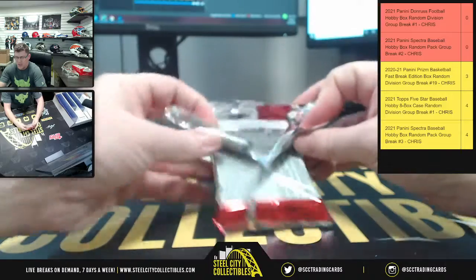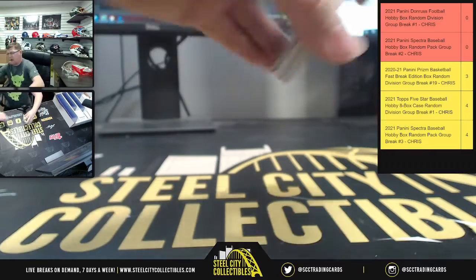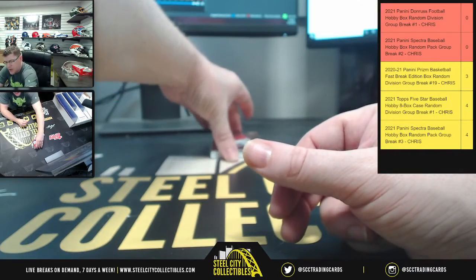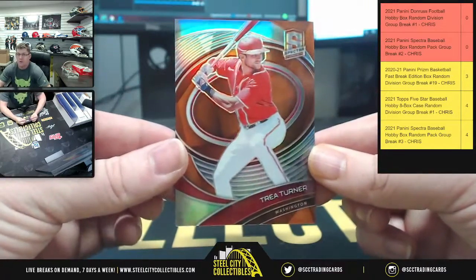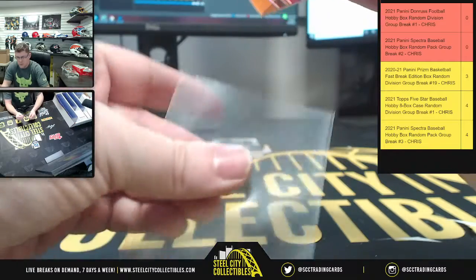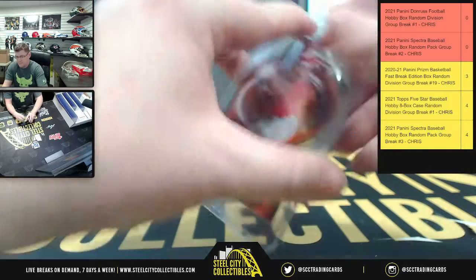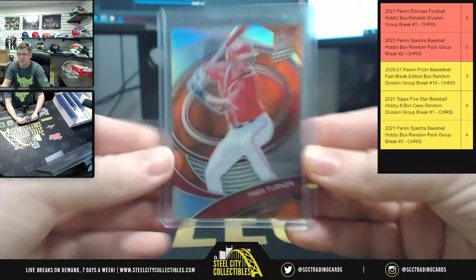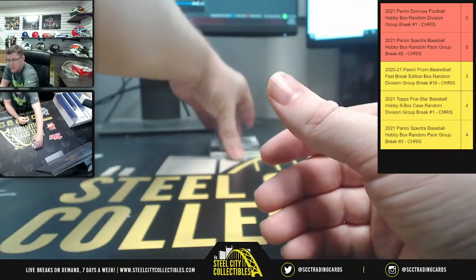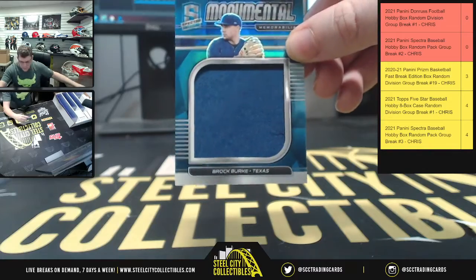Earlier tonight someone bought two personal breaks — one of their personals was a 1-of-1 Randy Moss on-card autograph, and the other was a Kristaps Porzingis rookie auto graded 9.5 Gem Mint with a 10 on the auto. You got Trey Turner here for Washington — that's 6 of 20. And then we got a Monumental patch for the Rangers.